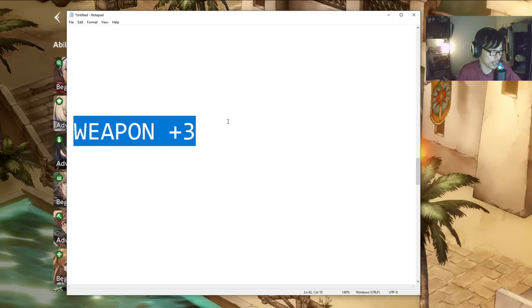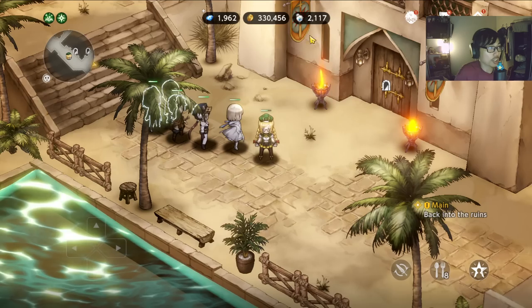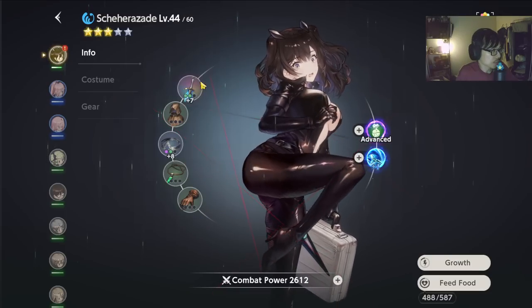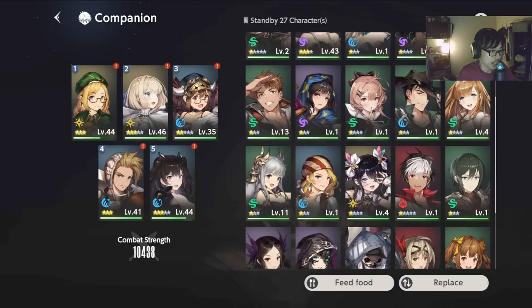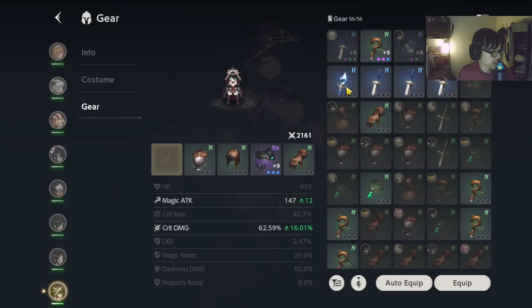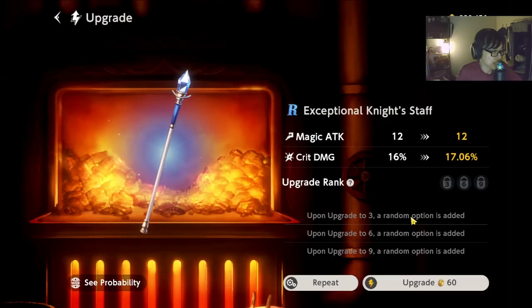Let's talk about weapon upgrading. I'm aware that a lot of you guys have been trying to plus 9 your weapon. That's going to be very expensive — you're going to need a ton of gold. Let me show you guys what I'm talking about. For Celia, we just obtained a new piece of gear. I'm going to remove the old one and give her the new one — either this one which increased by 12 or this one by 19. I'll equip this one: magic attack 12, crit damage 16%. I'm going to try to upgrade this and show you how expensive it gets.